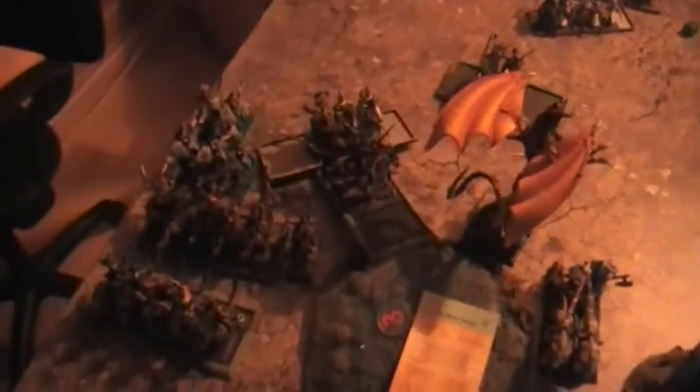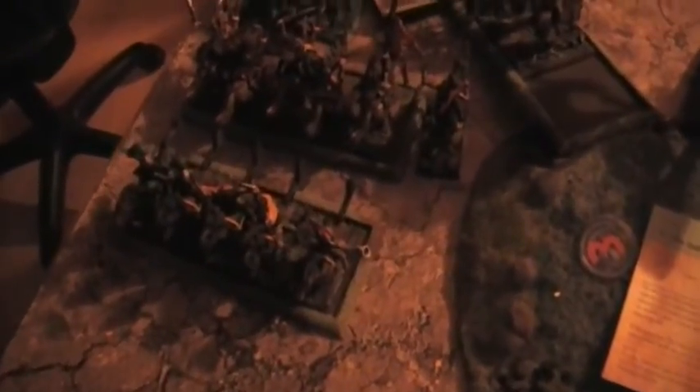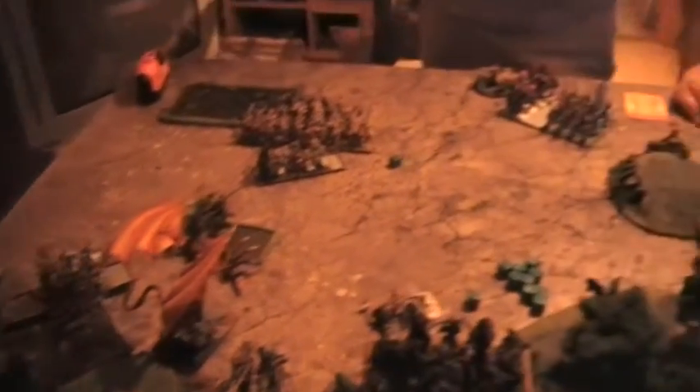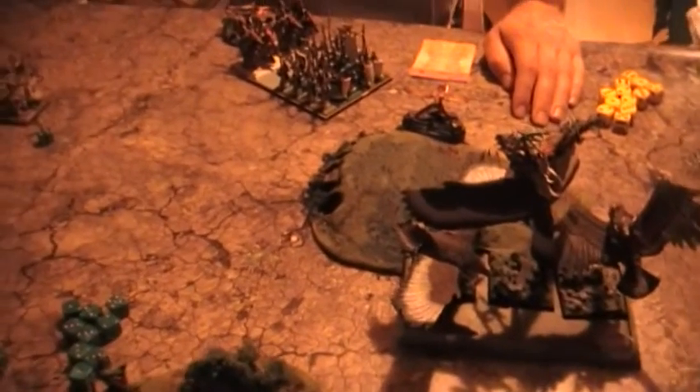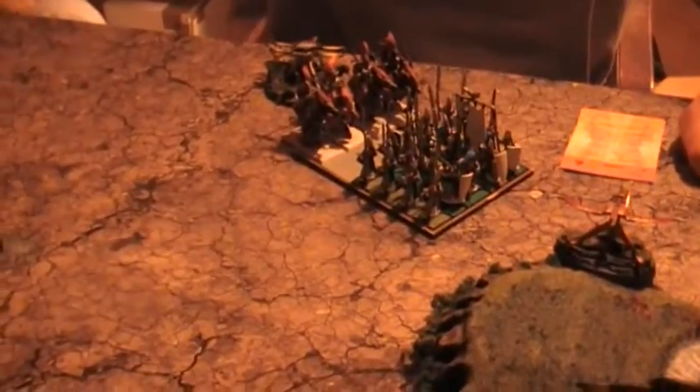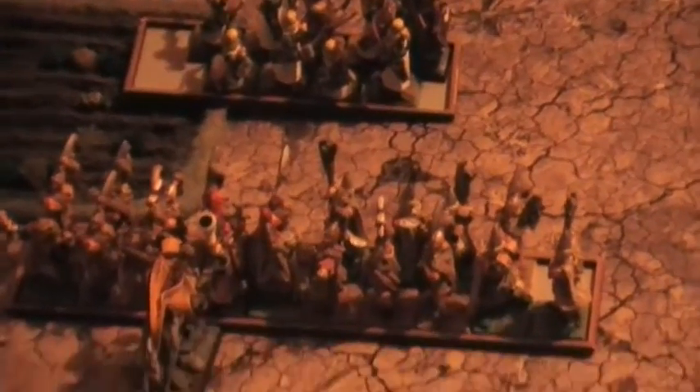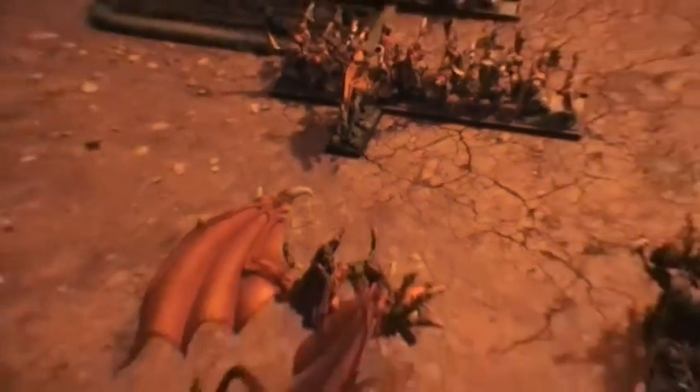The Sylvan Elves now have the initiative. These Glade Riders fled from the chaffing Knights of Raima and the Illyran Reavers move up to chaff. On Sylvan Elves turn 3, the Thicket Beast rallies. The Dragon and 2 Wild Huntsmen charge the Archers, who flee with the characters, and then charge the White Lions. The Sylvan Elves forgot to attack the Mage when fighting the White Lions, but they are having considerable luck with their dice.